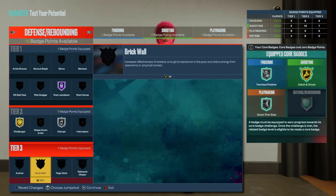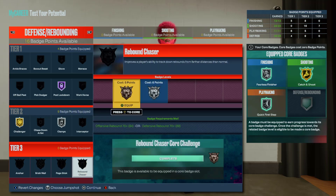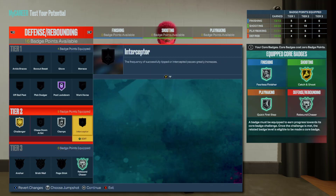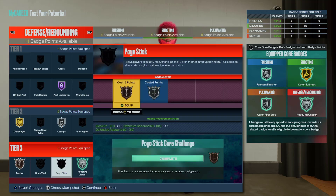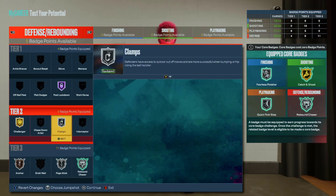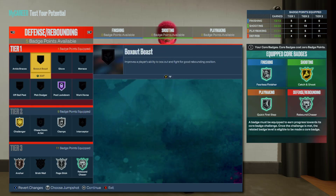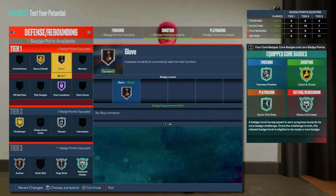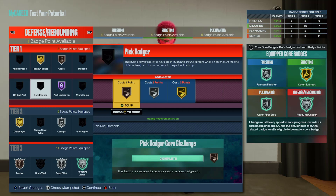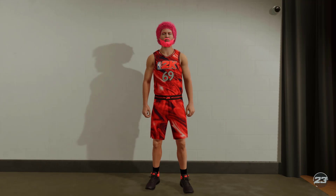For defense: clamps, challenger, post lockdown — put your body on half. Then core rebound chaser, and put on anchor and pogo stick. You gotta guard those post scorers — that's really the only weakness on the twos for this build. If you're not playing against a post scorer, this build on defense is very, very good. Use the last two badge points on whatever you want.